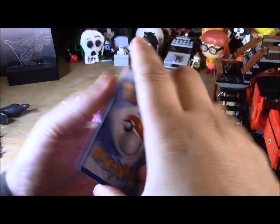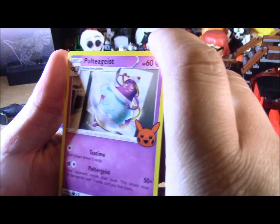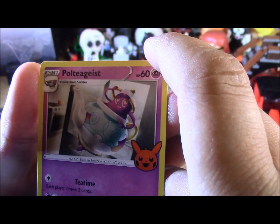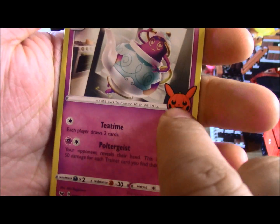Okay, you ready? The first one is Polteageist. Sinistea — that's what it evolves from. And you can see it's got a Pikachu pumpkin here. It's pretty cool.